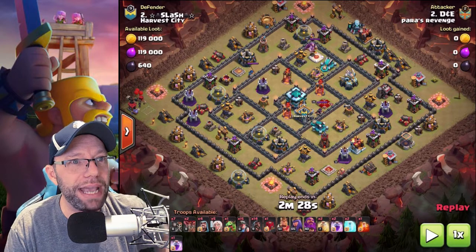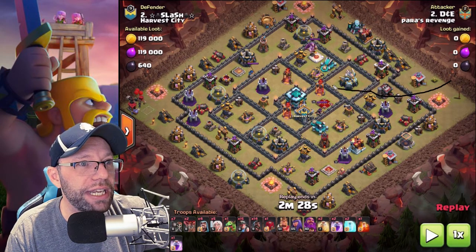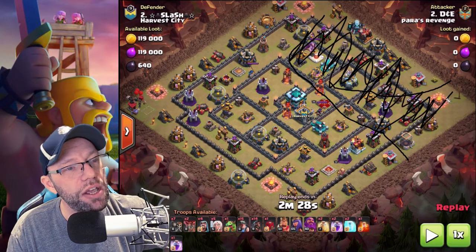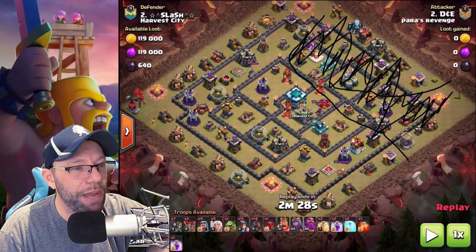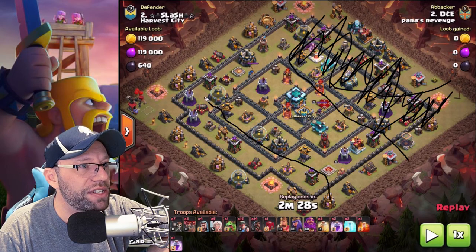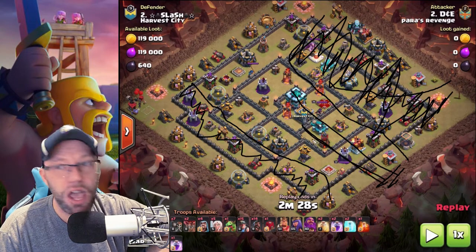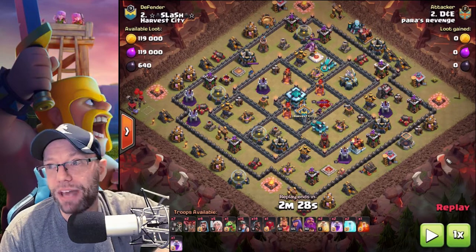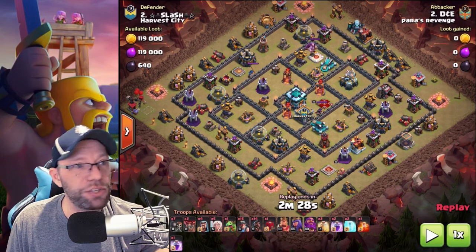I call this an open face sandwich because my Queen basically did her job — she went inside and took care of everything, including the CC. That's one piece of bread, but that piece of bread was gone. The other piece of bread was my Pekkas and my wizards from the siege barracks, which took care of the other side of the base. Then my miners and piggies went right up the gut of the base. Once the funnel is made, everything revolves around the funnel. As long as you get those miners and piggies into the core, you will likely triple.